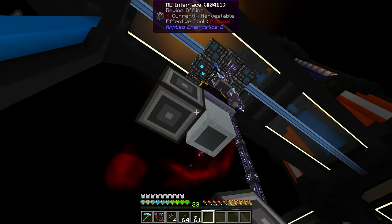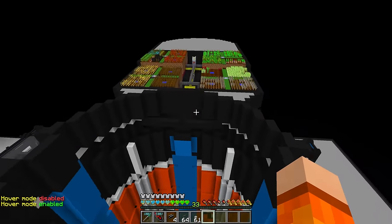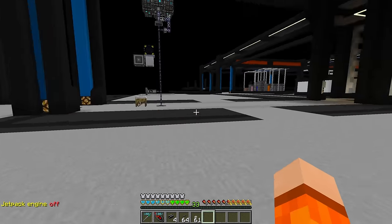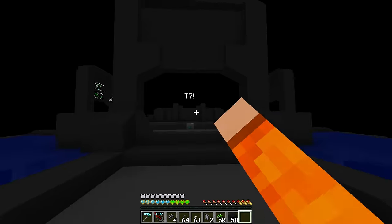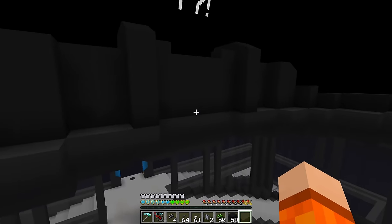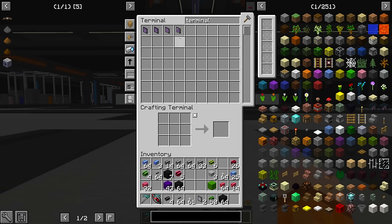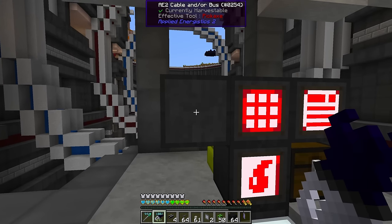The first thing I'm going to do while I remember is disconnect the crop input. This ender chest connects up here and receives all the crops the farms are generating, but we want that disabled just in case we mess up the storage situation - the crop outputs go to super chests which void overflow. Let's begin by trying to get some terminals online and make that the first P2P connection. I want to install a fluid terminal, interface terminal, crafting terminal, and pattern terminal in the wall here.